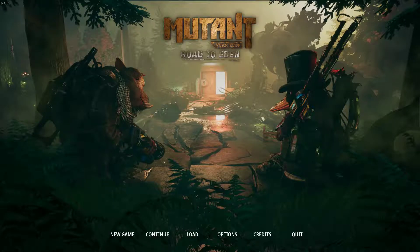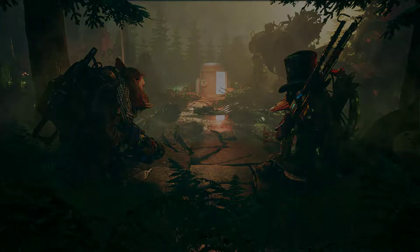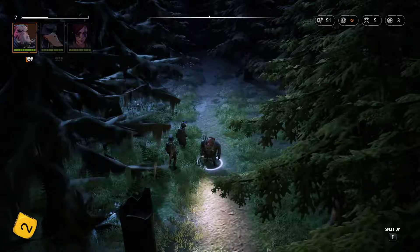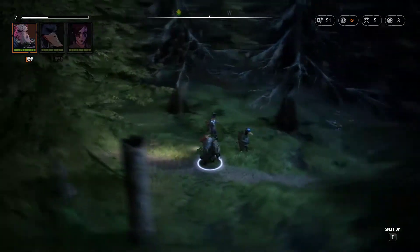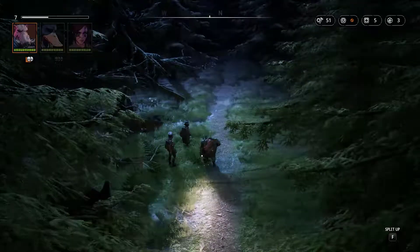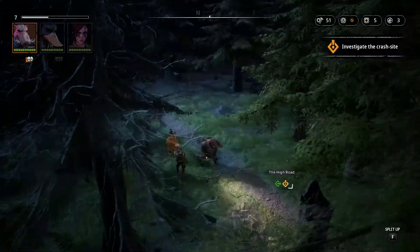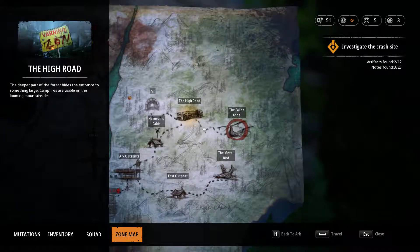Welcome back to a new episode of Mutant Year Zero: Road to Eden. We're going to continue where we left off in the last episode. Let's see what happens on our journey to Eden. Where we left off, we now have company with Selma, a new character — Fallen Angel.